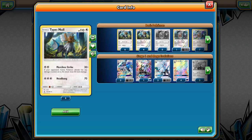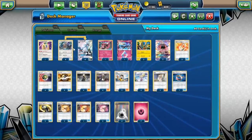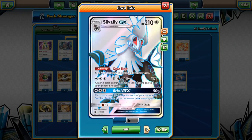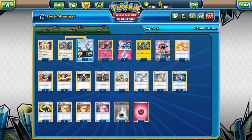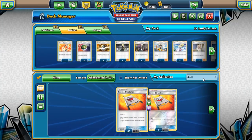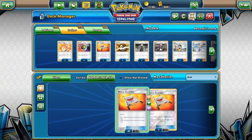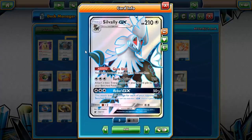They have the same attack, same HP, same weakness, same retreat cost — so I want the one that's a little bit tankier. I can probably cut one Silvally GX for one Rescue Stretcher; I think I will do that honestly, because we have two Cocos and I kind of want to cycle them. If we play Stretcher then there's no need to play four Silvallys.